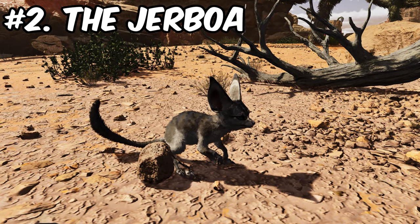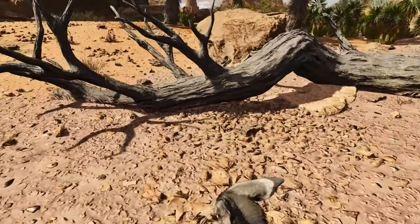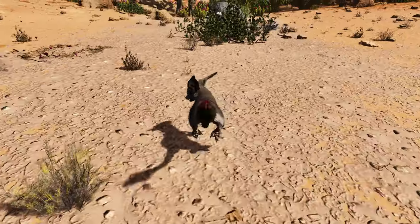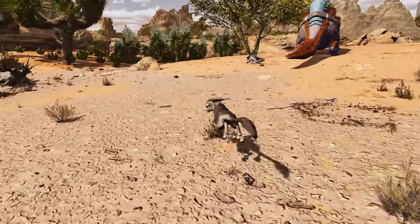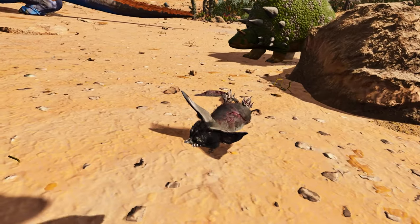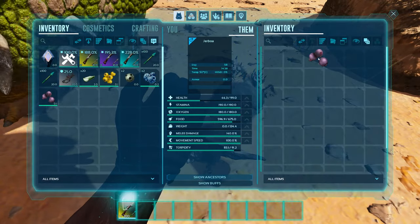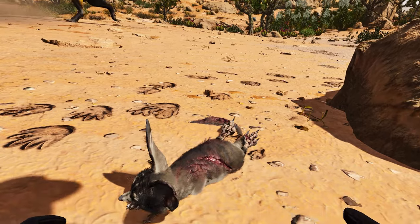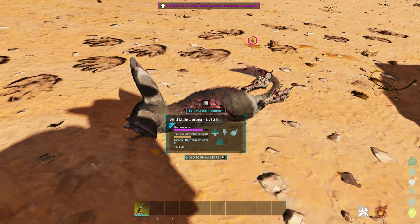Coming in at number 2 we have the Jerboa. This creature is key to surviving on Scorched Earth — it will alert you when encroaching storms are coming and which type of storm to prepare for, with four different signals. They're super easy to knock out and will probably be one of the first creatures you encounter. Outside of the storm warning buff, that's mostly what they do, but that function is critical. Simply punch one, toss in some berries, and you'll have your own weather detector.